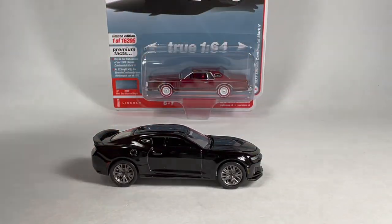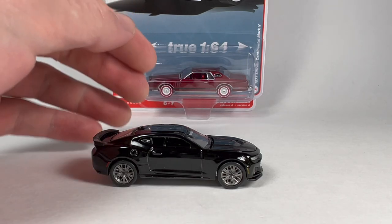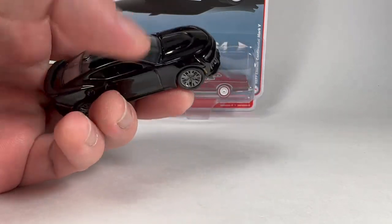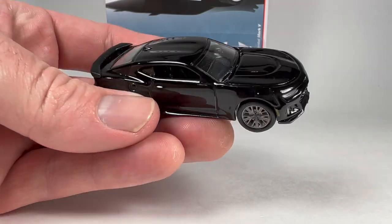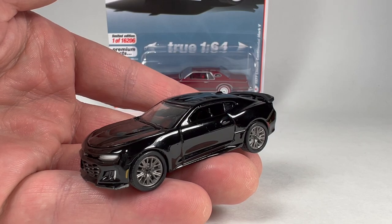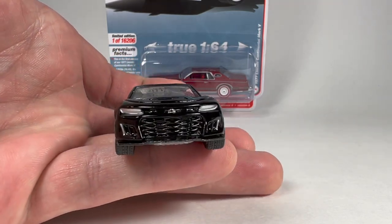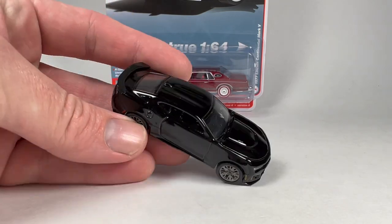Car number two — actually number three in the set — is the 2019 Chevrolet Camaro ZL1. Both version A and version B were limited to 15,390 pieces. You might be asking why these are fewer than the Silverados. That's because these are also available in what they call straight packs for hobby dealers. So you didn't just have to get this in a six-car set. You could actually order straight packs of one particular car. They made less of these than the Silverado thinking the Silverado would likely be more popular, and that makes sense — the Camaro is cool, but the Silverado is definitely more popular.